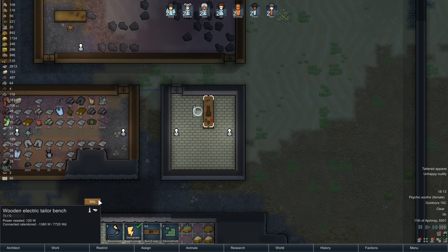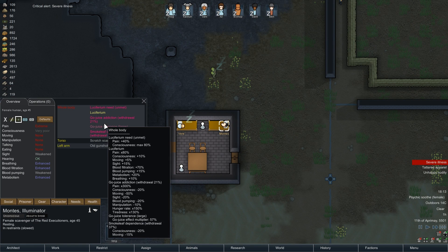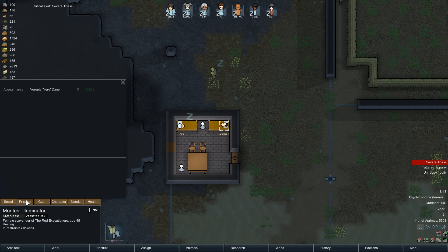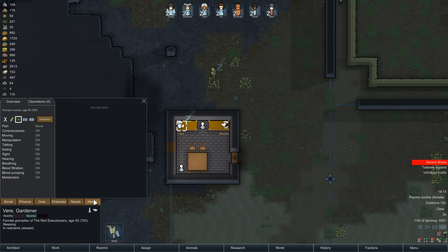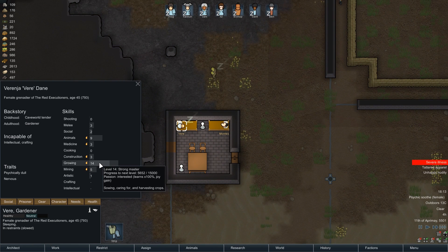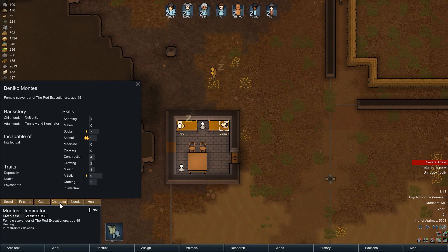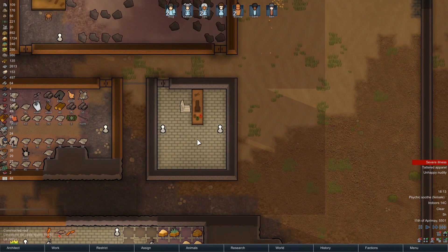So we've got a wooden tailor's bench. What's wrong with you? He's got a Luciferium addiction. I'm probably just going to let him free — release. Yeah, this guy I'd probably like to recruit actually. He hasn't got anything necessarily wrong with him — really good at growing stuff. That guy is a psychopath and a drug addict, so he can go shoot up drugs somewhere else.